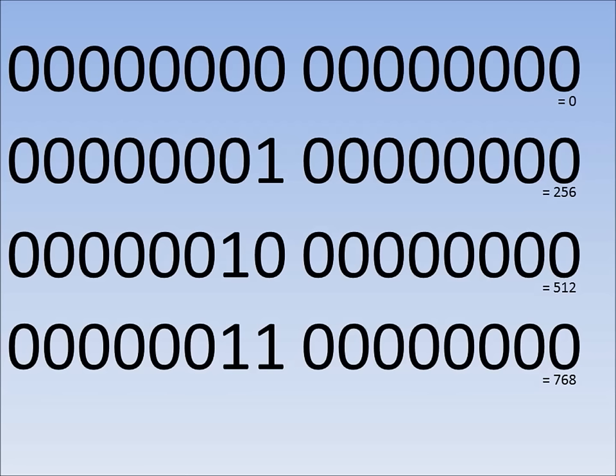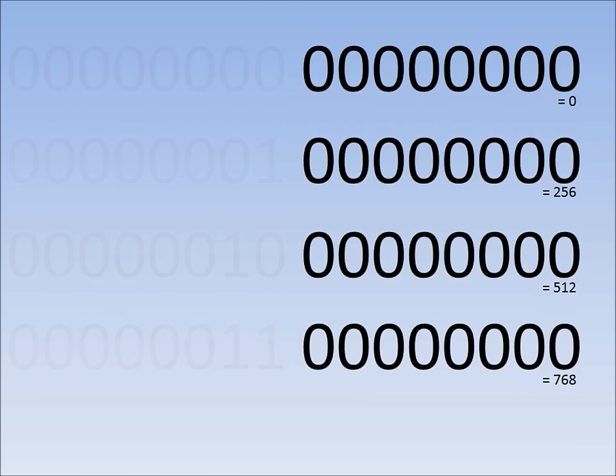This explains why different coin values within the course all save as the same value. For example, the four distinct coin values 0, 256, 512, and 768 all differ in their upper 8 bits, but their lower 8 bits are the same. So when we go to save these values, they all save as the same value since their lower 8 bits match.